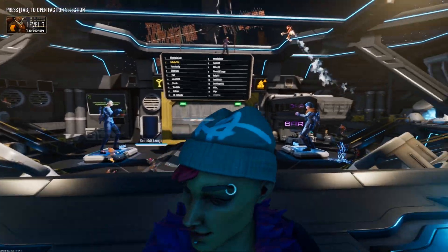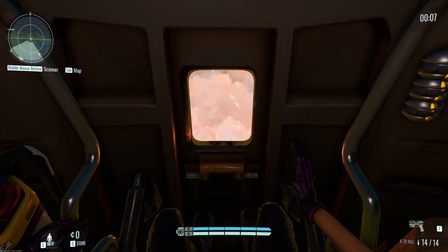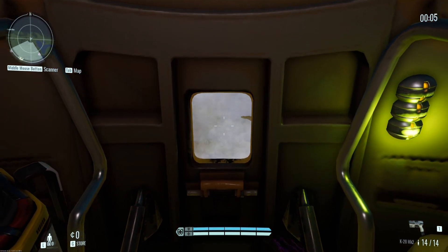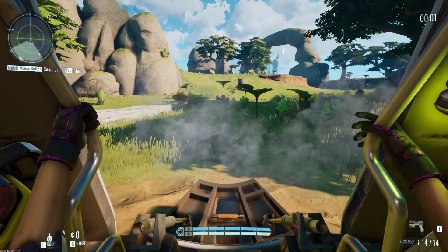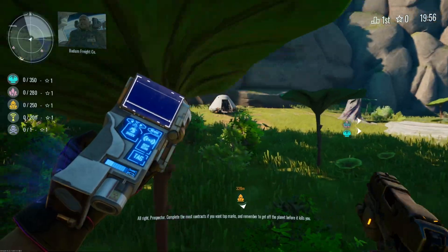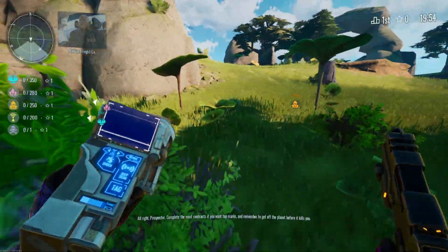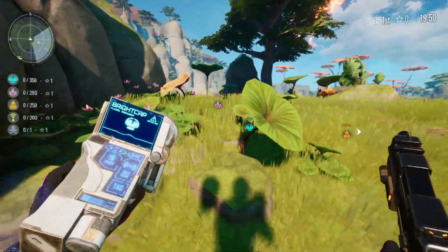There's this area right before you actually launch that I really like. Once you're down on the planet you have to fight both with the environment and take care of players that might attack you. But there's also a cool option to actually join other players — just say hello to somebody, create a group, and go do all of these things together. Hopefully we get to do that in this match.